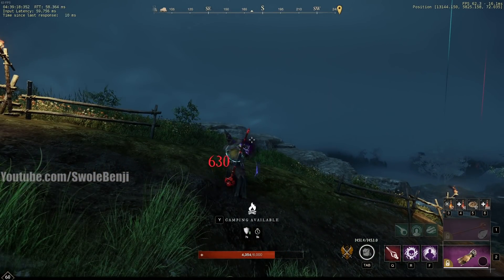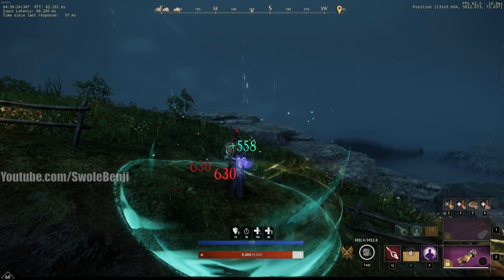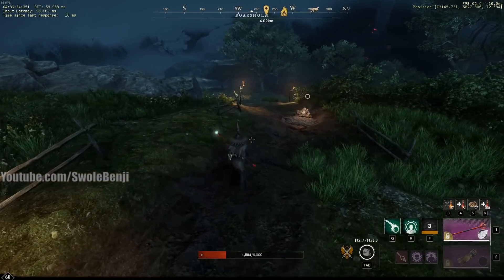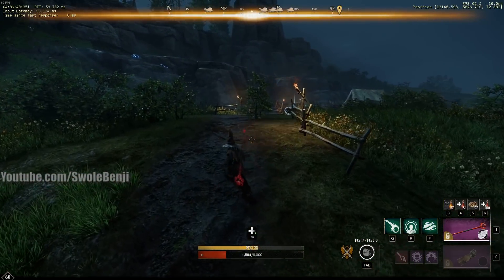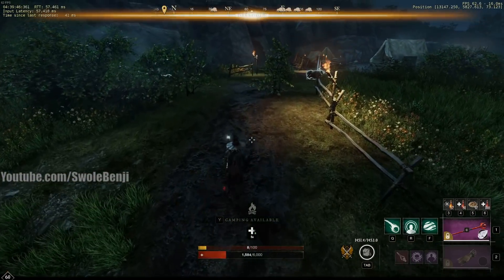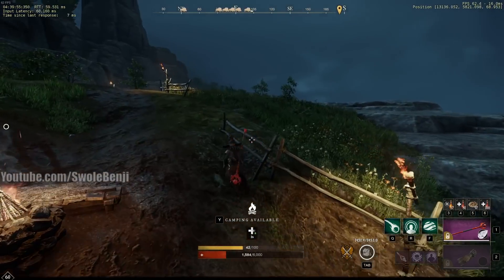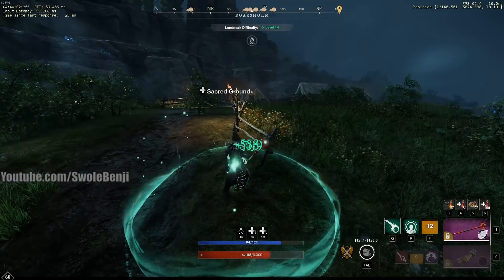One last tip: instead of just holding right-click to regenerate mana, tap right-click and tap your weapon sheath button — you'll regenerate mana slightly faster. It's the same concept as the dodge roll cancel: you roll and sheath your weapon so you don't have that little pause at the end of your roll. When you weapon sheath at the end of the roll or just spam it, you don't stop moving forward. That's the same concept for using the void gauntlet to regenerate mana faster.